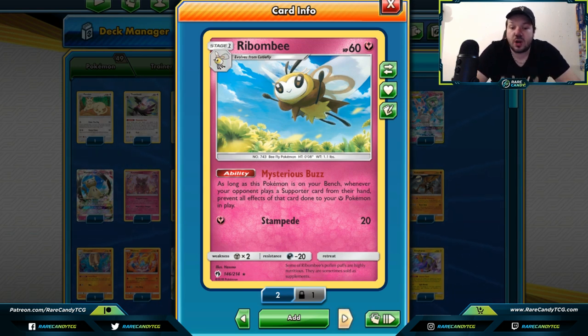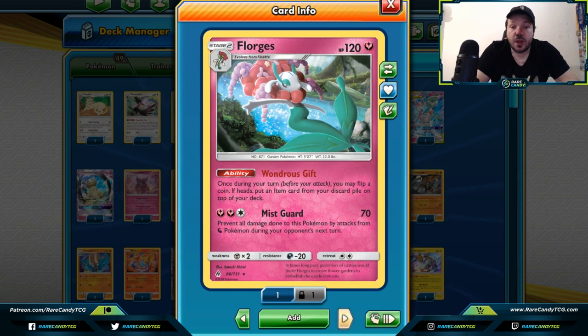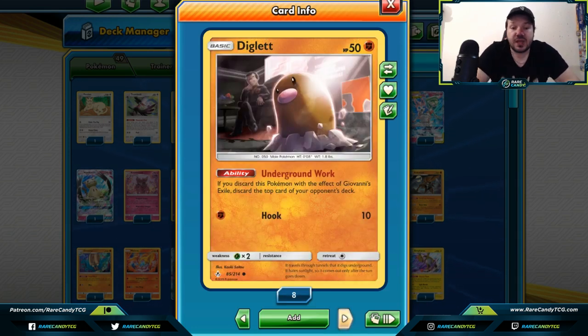Ribombee — when your opponent plays a supporter card from their hand, you block your opponent from affecting your fairy-type Pokemon as long as you have Ribombee on your bench. Florges, another fairy-type Pokemon, lets you flip a coin — on heads, put an item card from your discard pile on top of your deck. It's a great way to get pesky cards like Dangerous Drill and Crushing Hammers back turn after turn. With Ribombee, your opponent can't get around Florges. Florges can also prevent all damage from fairy or dragon Pokemon during your opponent's next turn.